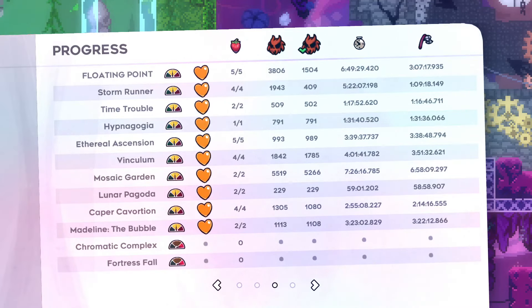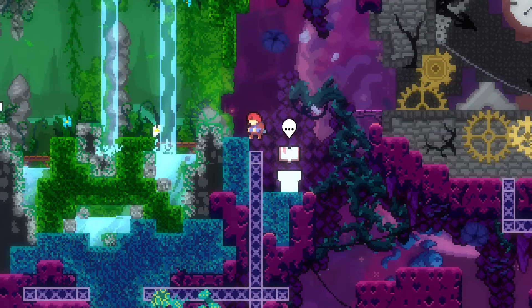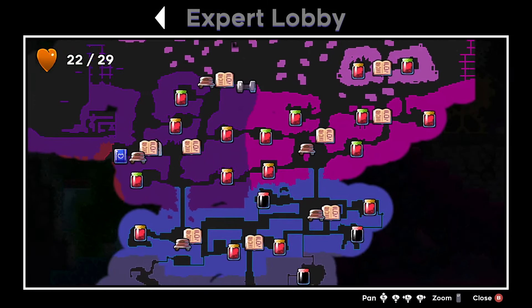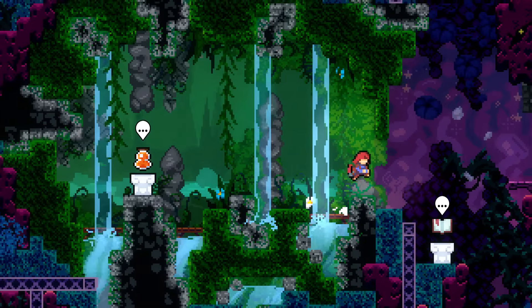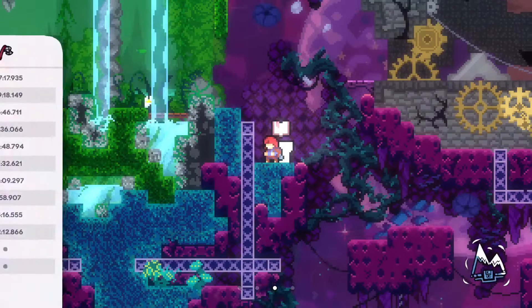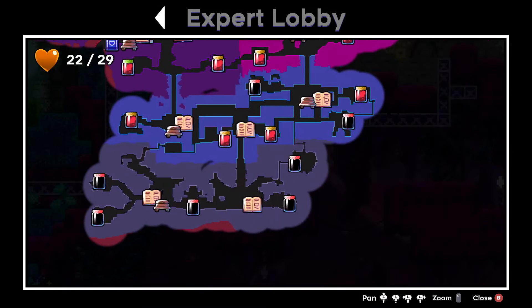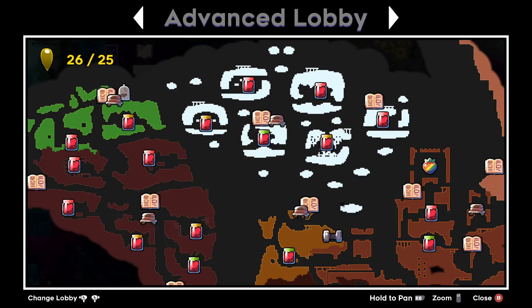Anyway, so — cool, very happy with that. That was a fantastic level, just everything about it. Extremely pleasant. Final room? Yeah, it took some doing, but I was up for doing it. So, I don't know the red lids at all. Next one's going to be called Chromatic Complex. For all I'd be able to tell, I'd be seeing that name for the first time — I'm sure I've seen it before but I don't know. It's down there somewhere, underground. Let's find it next time.